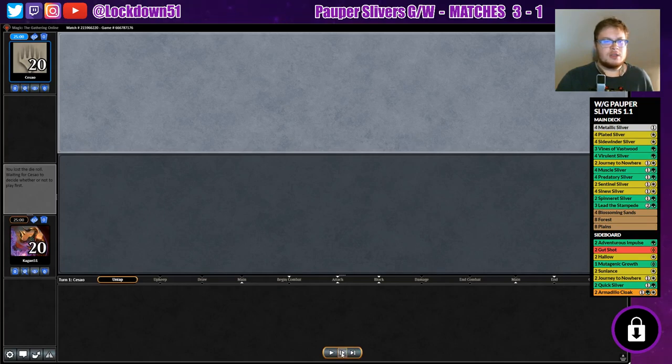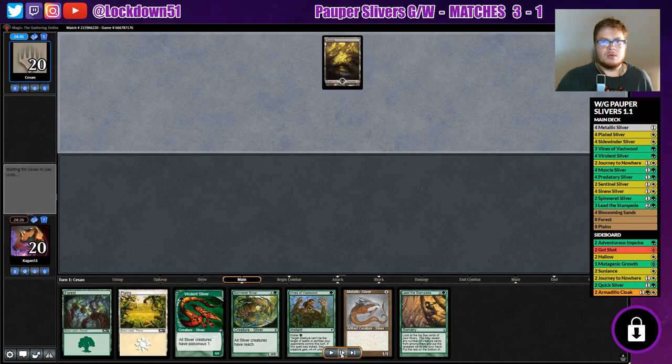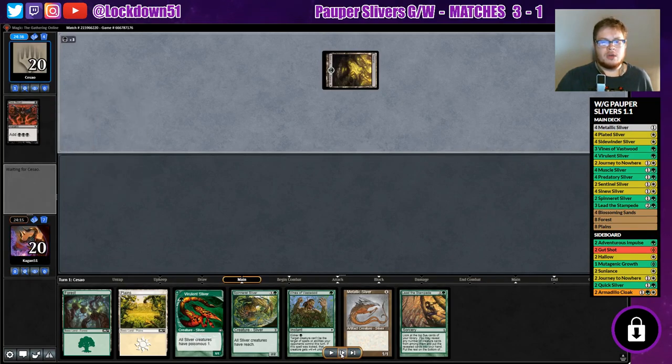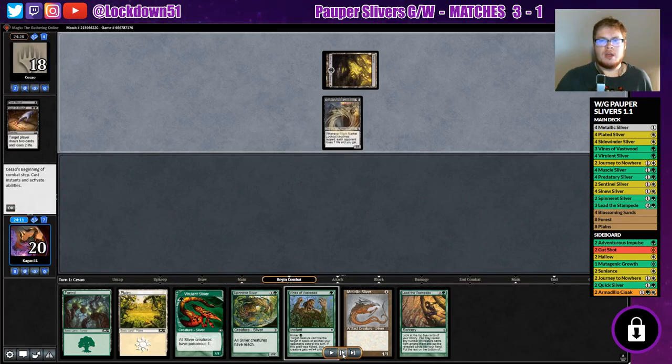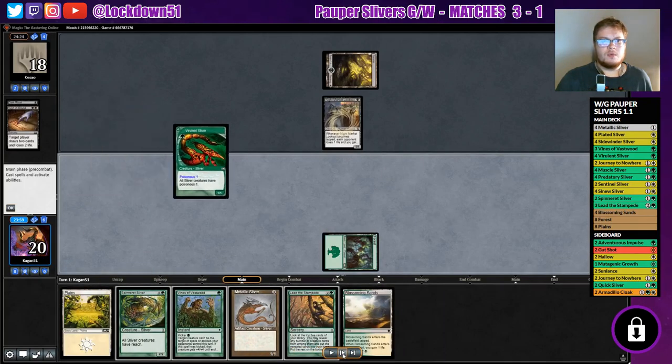Let's see what our card draw was. All right, this is a decent starting hand — I should have kept this. Waiting on them, they go Swamp. I didn't know what we were up against straight away, then Dark Ritual — that is a cool looking card. They're gonna draw a couple cards, put down Night Market Lookout, and start eating away at me every time they tap their creatures. Pretty cool deck. We start off with our Virulent Sliver.